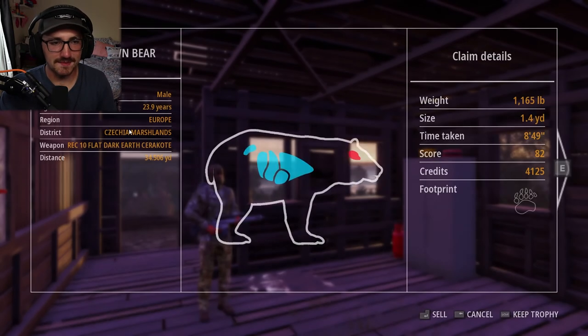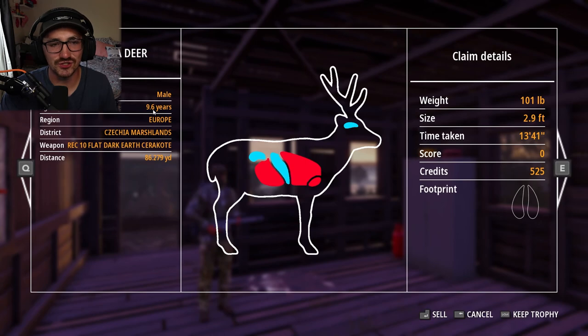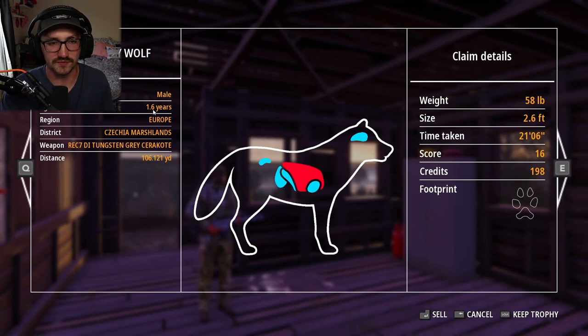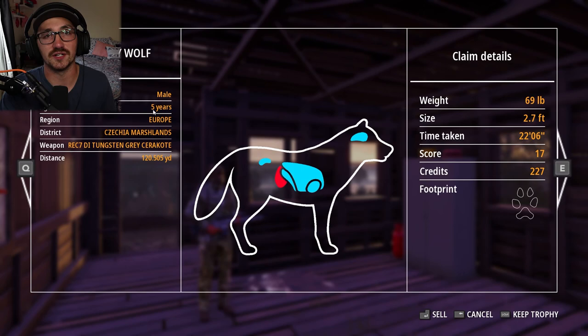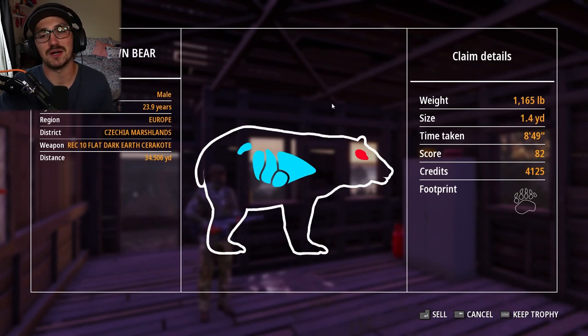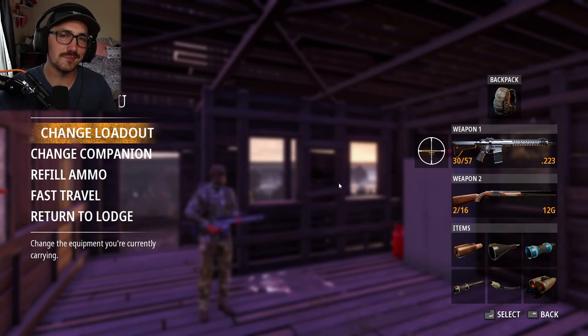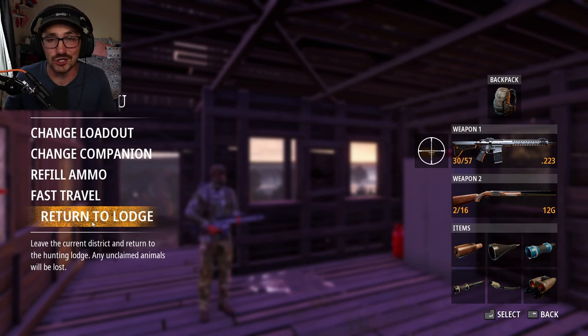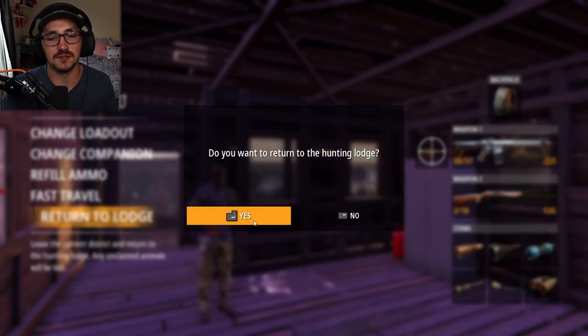We are here to go ahead and claim our animals. A brown bear — 23.9 years old, not bad. There's also a sika deer I'm going to sell real quick. If you guys follow me on Twitter, you can check out me harvesting that sika over there. Back with the wolves — 1.6 year olds. Our eight-year-old male is definitely the one we want to mount. We're going to mount him and the brown bear. We ended up with five gray wolf and a brown bear, and also a pretty good mature sika buck along the way.